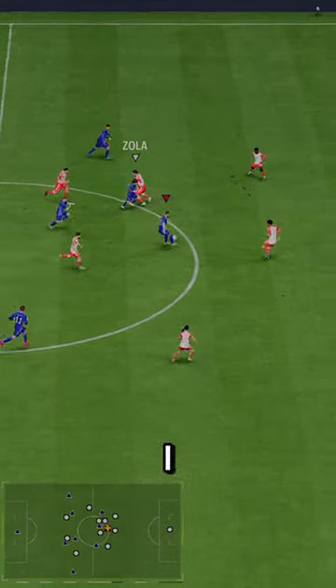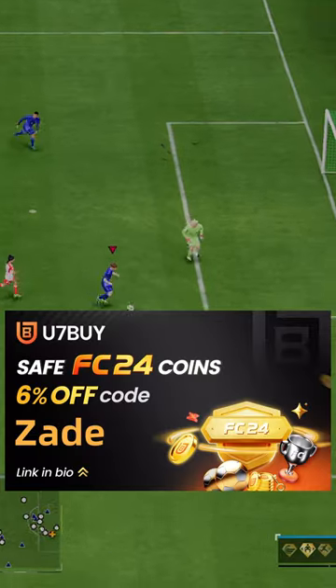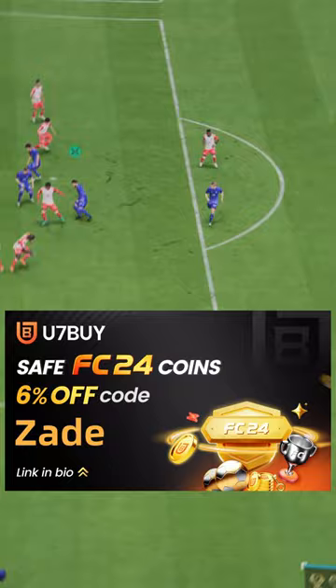Fuddy's Lom costs 1 mil coins via SBC, but we have unlimited upgrade packs. If you need coins, go to U7 and use code ZAID for 6% off.